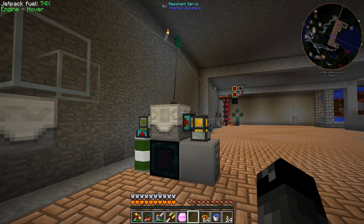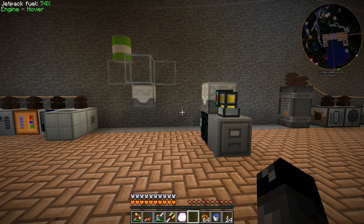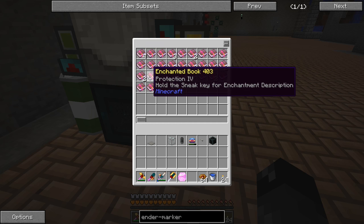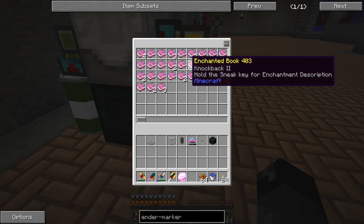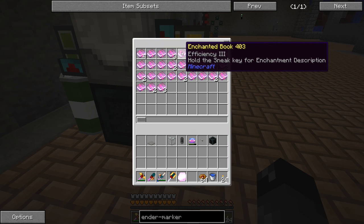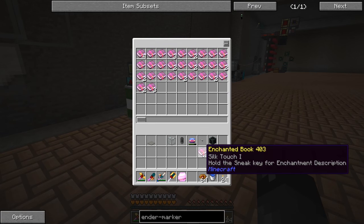I said I'd wait 30 minutes to an hour, but it turned out to be an hour and a half. I watched a Netflix show that was 45 minutes long and we still hadn't got a Silk Touch book, so I watched another episode and came back — and here we go, we got a Silk Touch I book! We also got a bunch of other enchanted books: protection, Repair II, Respiration, Aqua Affinity, Destruction, and Feather Falling.